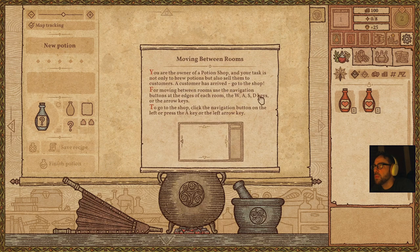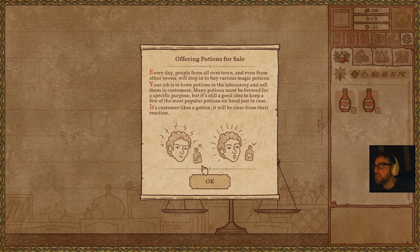Move between rooms. You're now the owner of the potion shop, and your task is not only to brew potions but also sell them. A customer has arrived — go to the shop. Use the navigation keys to move between rooms. Every day, people from all over town — and even from other towns — will stop in to buy various magic potions. Your job is to brew magic potions in the laboratory and sell them to customers.